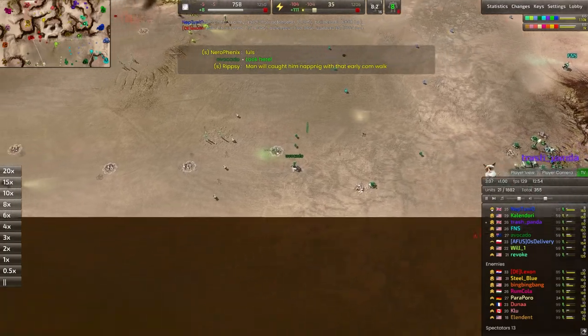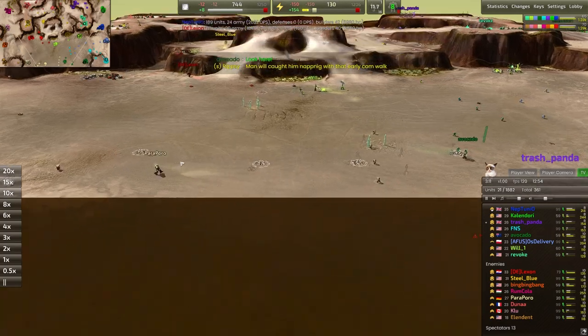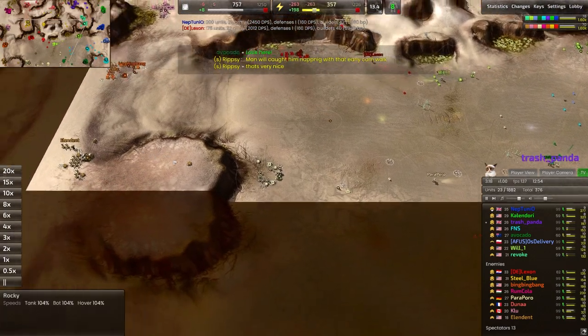Everybody should have some units out by this point. In the bottom half of the map we're going to have Avocado versus Potaporo, and it looks like we're going to have some interesting conflict here — both bot players playing bots.